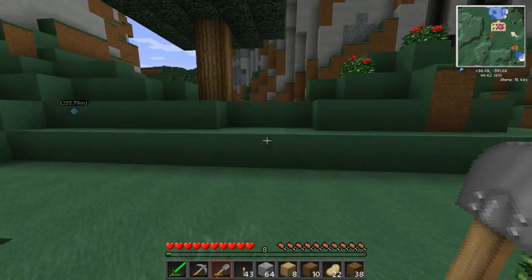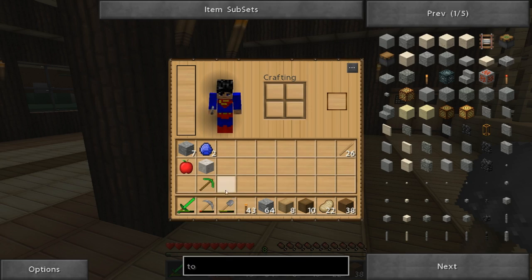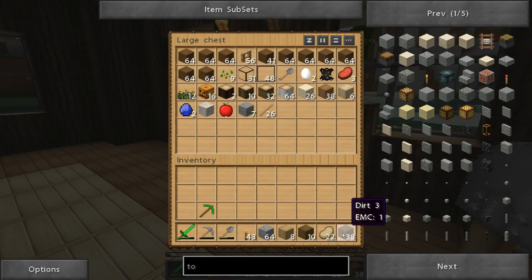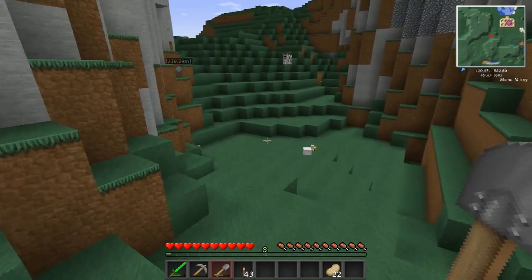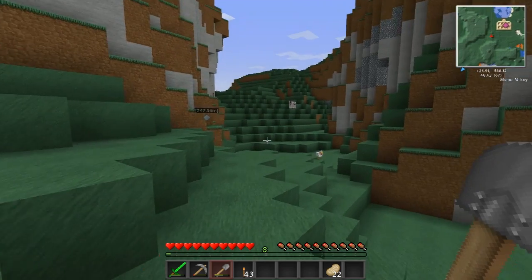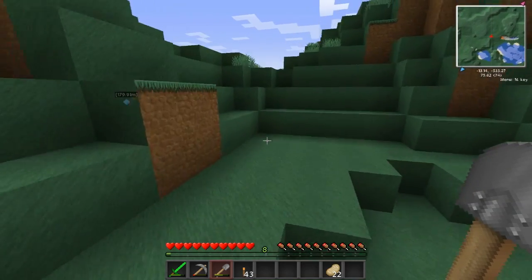I'm gonna head back over and start transferring all our stuff over. Zombies keep dropping iron shovels - I've now got two of them, very nice of them. I'll go ahead and drop everything in our inventory to make some space to take all our stuff over. I didn't record the building part because it gets kind of boring, and it only took about 15 minutes plus another 10 minutes to go get the wood. Our next step after transferring everything is to start populating the house with machines.